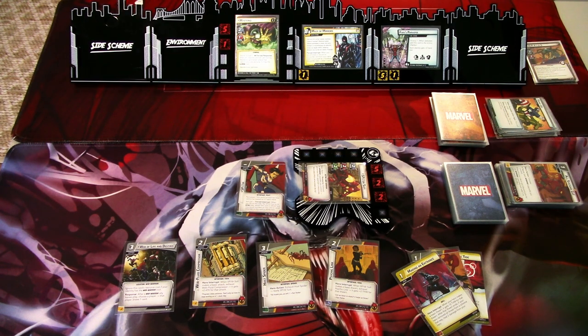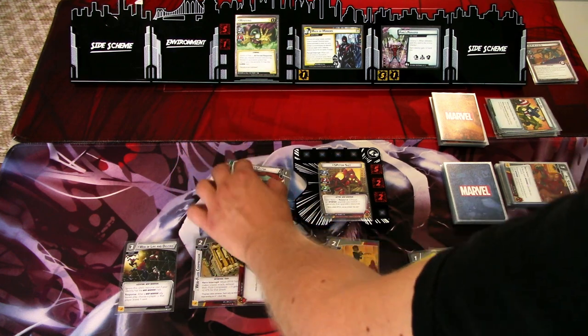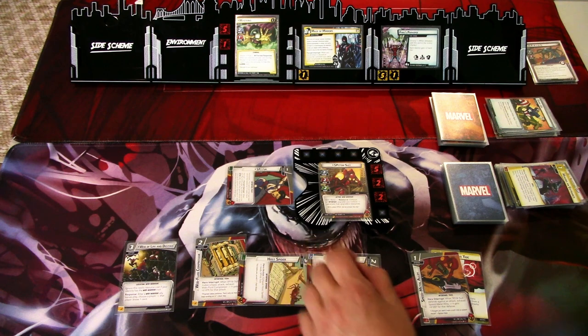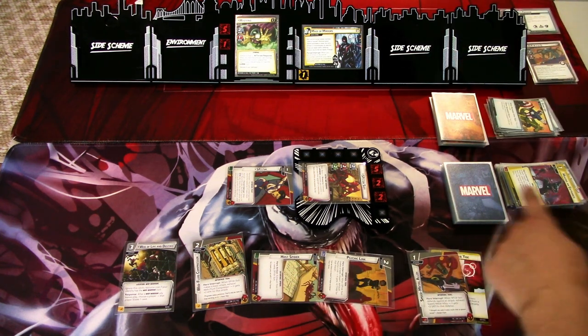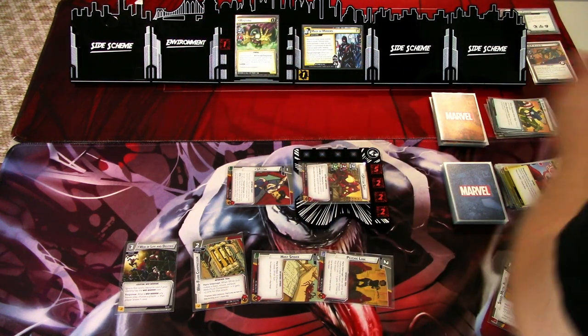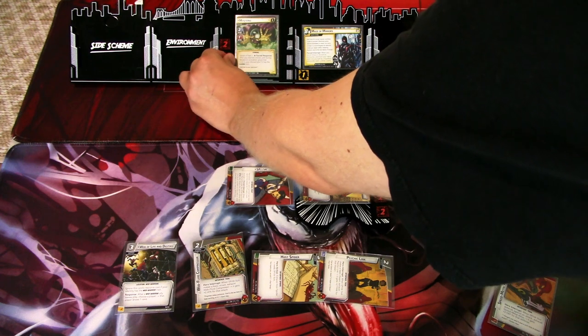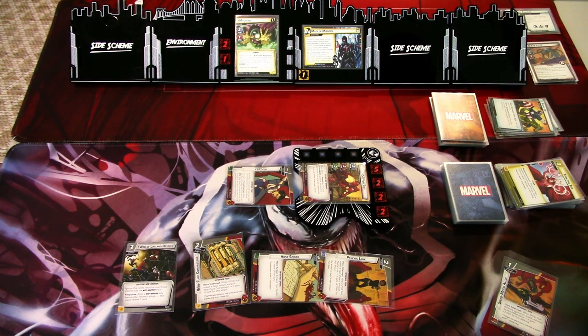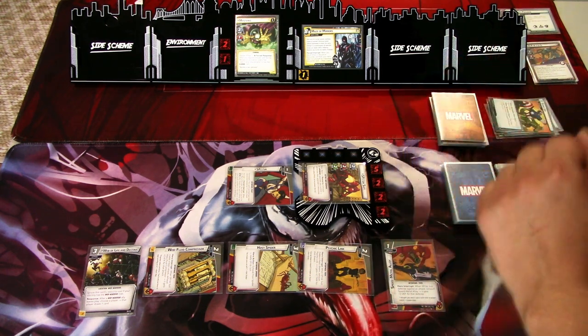Round four. Even though Fool's Paradise seems like a great idea, we really want to get rid of it. I'll use the Host Spider to ready, play Making an Entrance, use Psychic Link, and thwart for six — it gets removed to the victory display. We heal two damage. We also play Turn the Tide to deal three damage. We play Speed Metal Alloy — now we have all the upgrades in play, which is really good. We ready up.